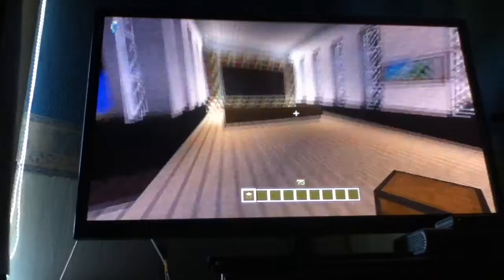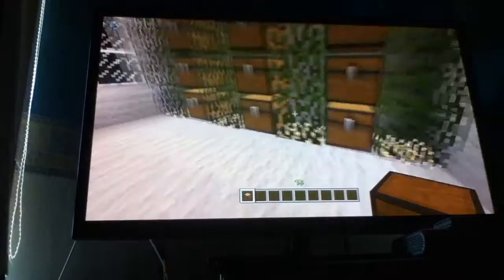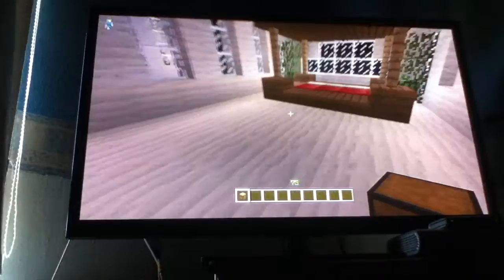This is my wheelhouse — it's made out of a wheel. This is the living room, and this is just the kitchen. Upstairs we go — this is my master bedroom.